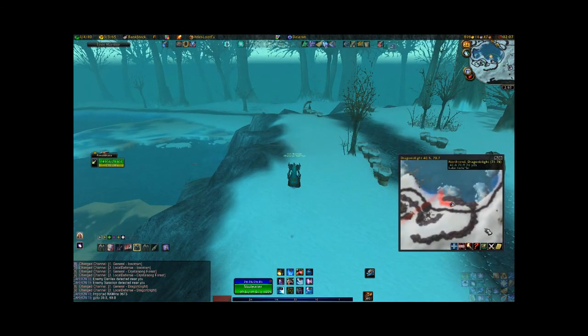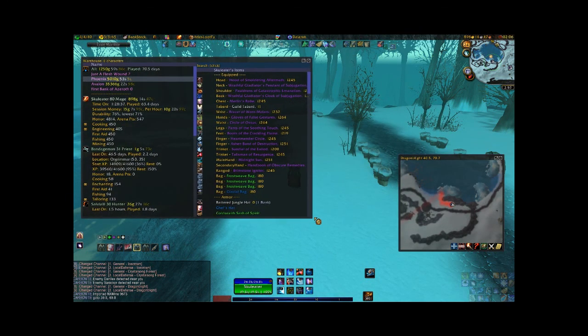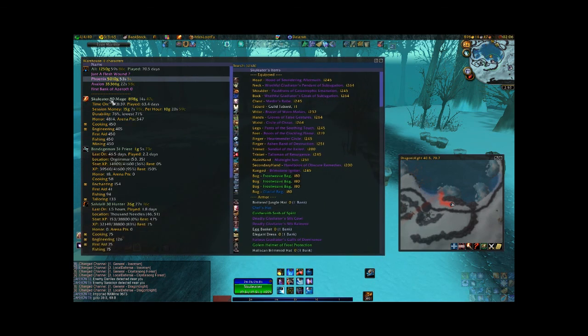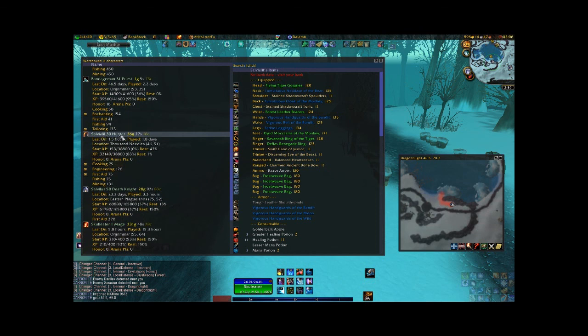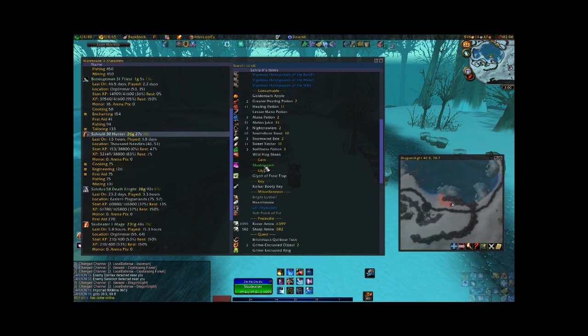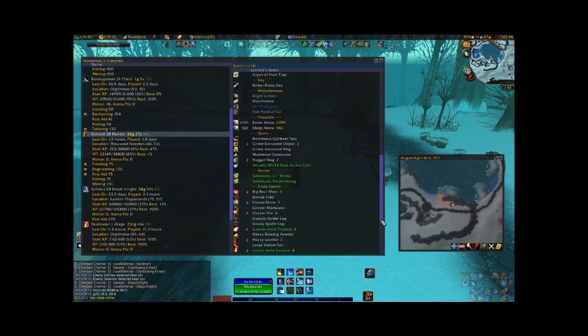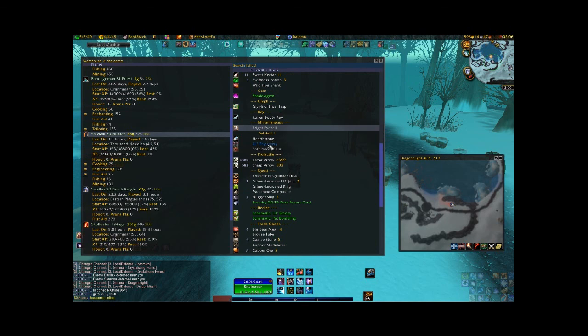Another interesting feature: on your mini-map, down at the bottom there's a little treasure chest icon — it says Warehouse when you highlight it. Click it. For each character that you have Carbonite installed on and have loaded, you can see them right here. I have Salvialo — she's also in the guild. Click her: level 30 Hunter. It shows how much money she has, when she was last on, where she's at, XP information, honor, and skills. Over here when she's highlighted it shows what she has equipped, consumables in her bag, gems, everything in the bag. This can be really useful if you have a lot of alts — you can see what they have without having to log on to them.